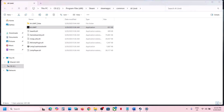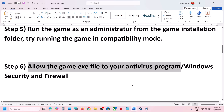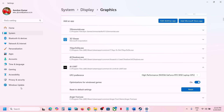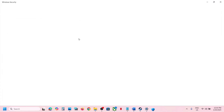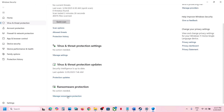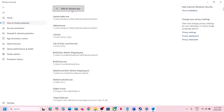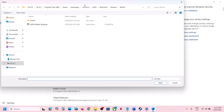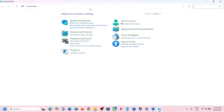The next step is to allow the game exe file through your antivirus program. If you have a third-party antivirus like Avast, Norton, Bitdefender, or McAfee, add the game exe as an exception. If using Windows Security, go to Settings, Privacy and Security, Windows Security, Virus and Threat Protection, then scroll down and click Manage Ransomware Protection. Click Allow an App Through Controlled Folder Access, click Yes, then Add an Allowed App, browse to the game installation folder, and select the game exe file.